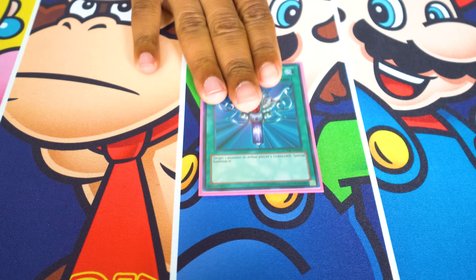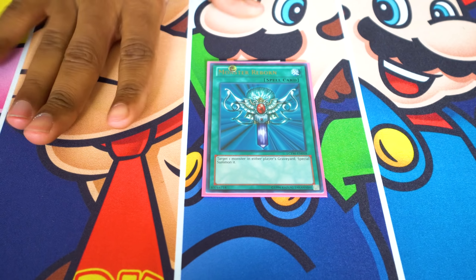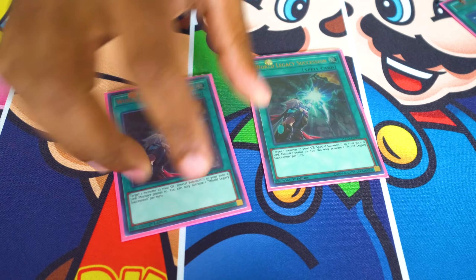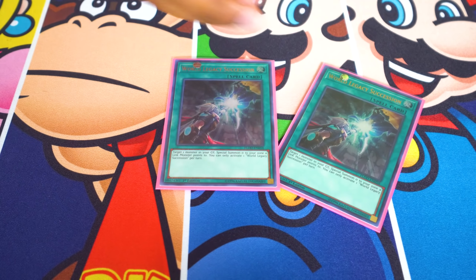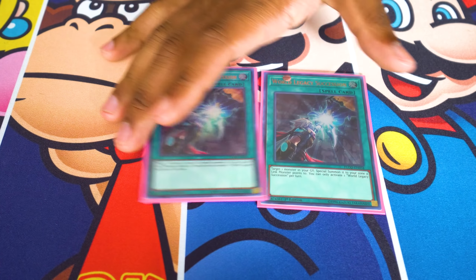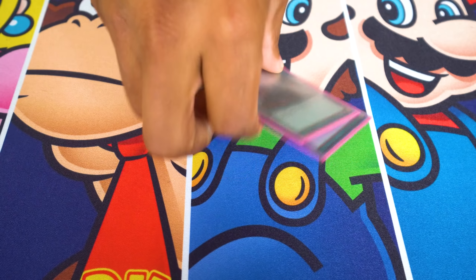Next, one Monster Reborn because we're always trying to get bigger — just want monsters on the field to boost up our big man Equimax. Then there are two more Palladian versions of Monster Reborn: these say you have to special summon the monsters to a zone a link monster points to, which you're going to do anyway. Hard once per turn, but you only need that one turn. So we're essentially playing three monster reborns, plus triple Draco which recovers three more cards from the graveyard — really good.